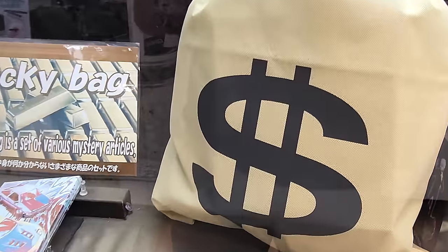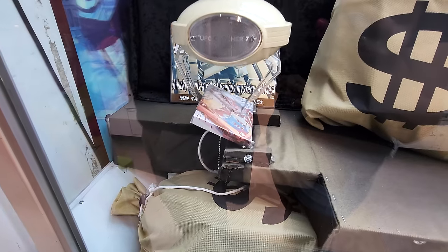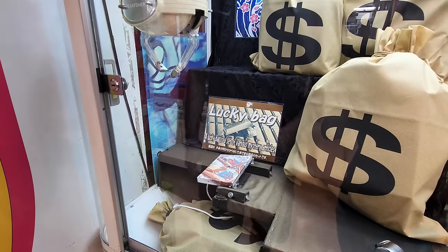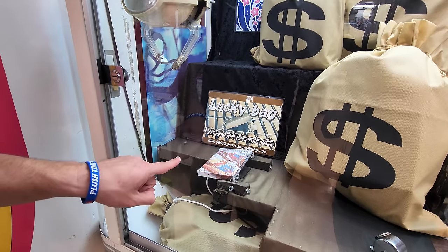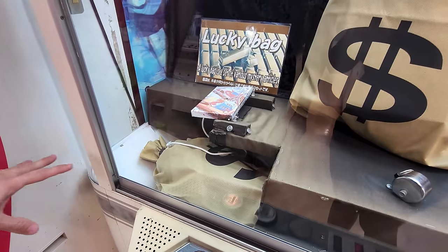We found a claw machine full of money bag prizes — you just have to get this box to fall over the edge. It seems easy, right? Will we be able to win it quickly, or will we end up begging the machine to let us win? Let's find out. All I have to do is get this box to fall over to the left and I win that mystery bag down there — it looks like it's full of money.